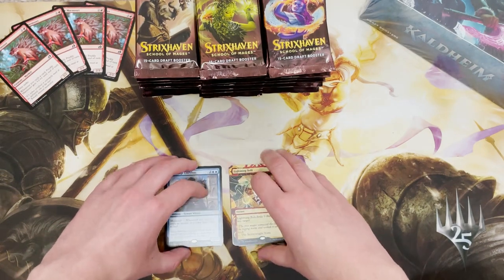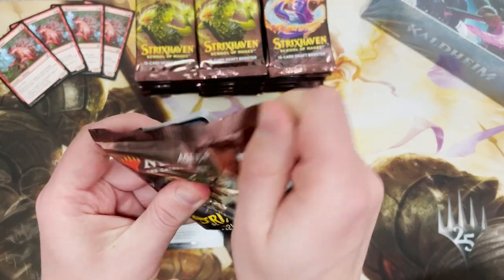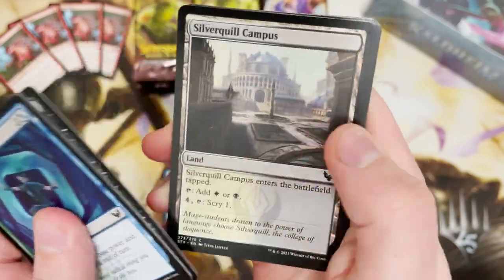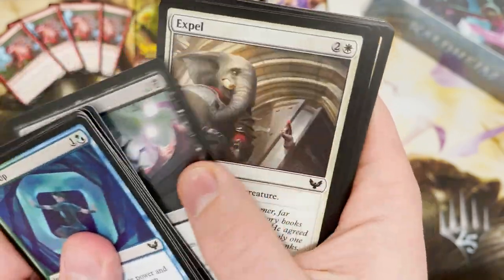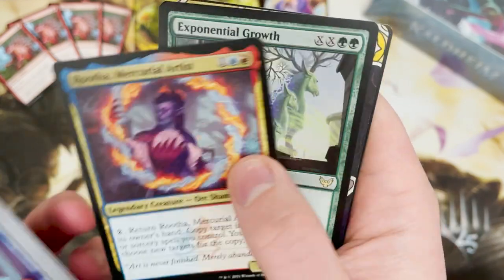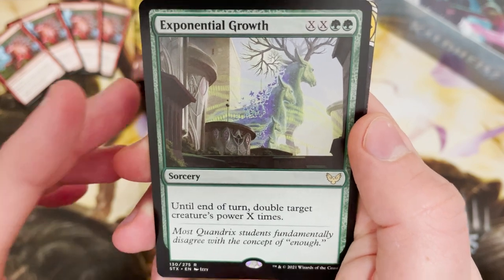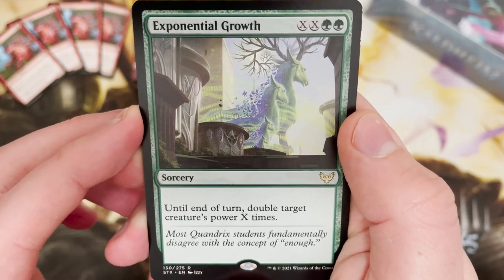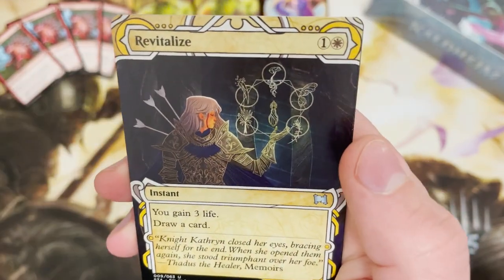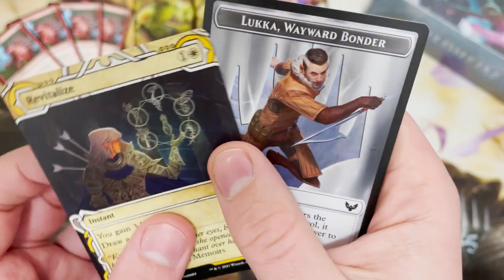I've suddenly got my set booster box brain on from last week — I'm expecting two or three rares in every pack. For the rare we've got Exponential Growth, a card I haven't got yet. It's a really cool sorcery: until end of turn, double target creature's power X times. That could be absolutely brutal. And Revitalize: gain three life and draw a card.